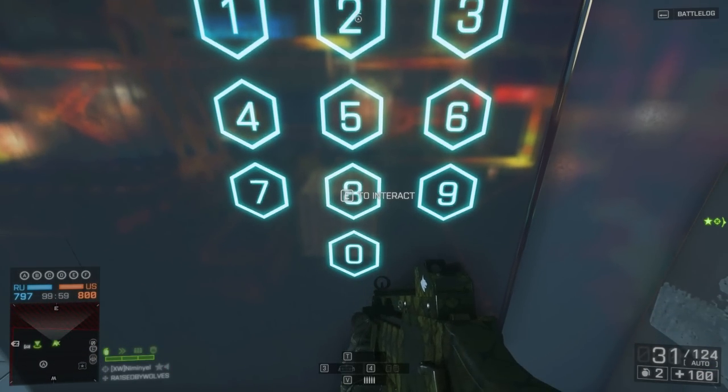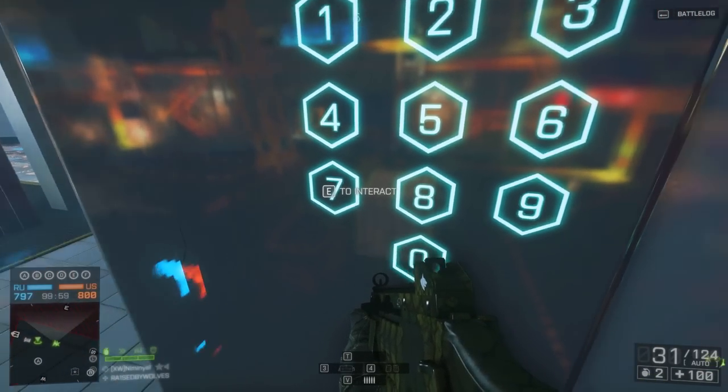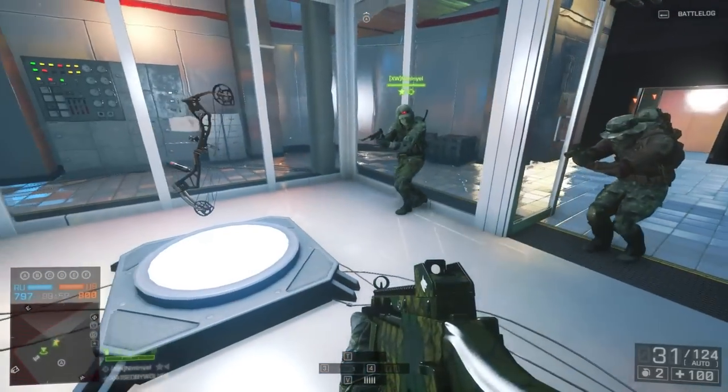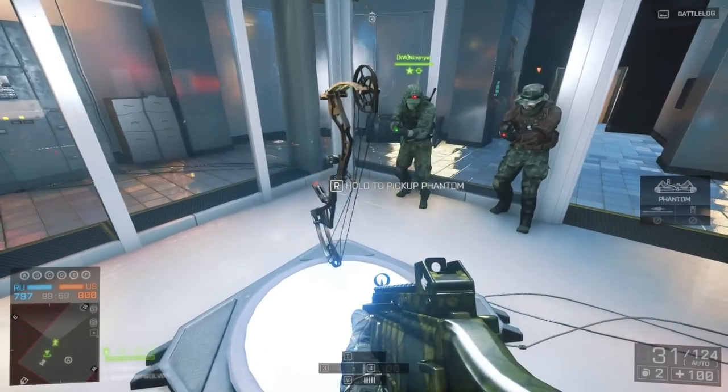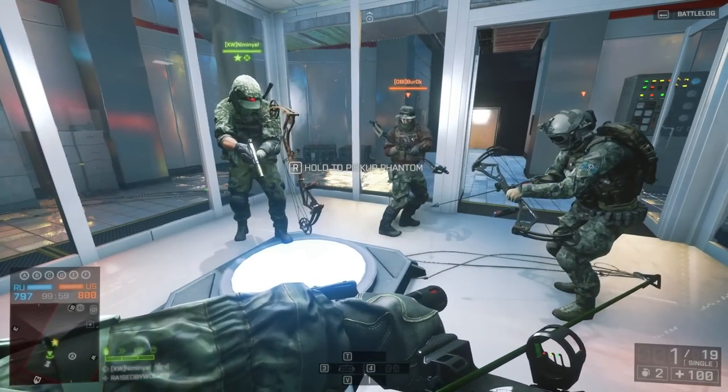If you take the numbers from these Russian Morse codes, you get this sequence: 1290, 429, 397648, 970. And this is in fact the code to disable the force field and enter the room. Input the code into the number pad and you'll be granted access to the room. Once you're in there, simply walk up to the bow and pick it up. The phantom bow has now been unlocked for you and you can use it in any official or ranked match.